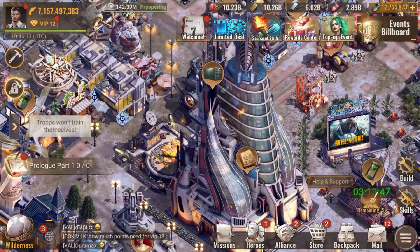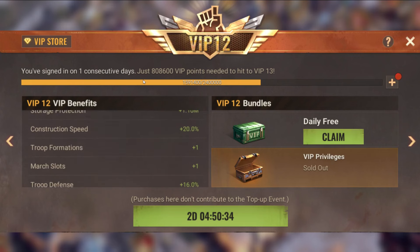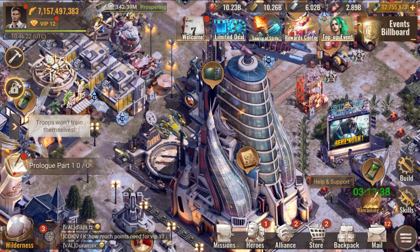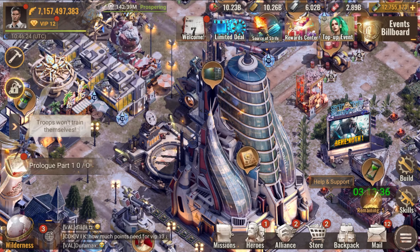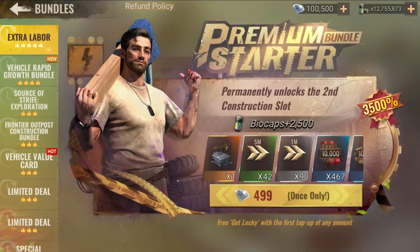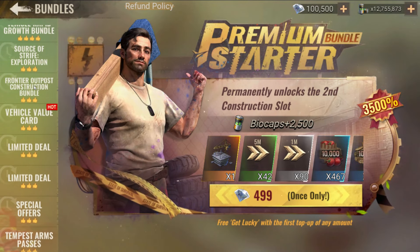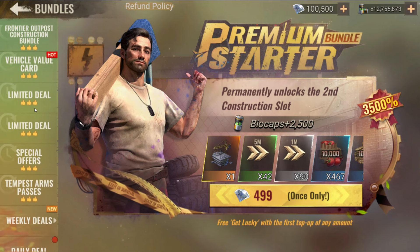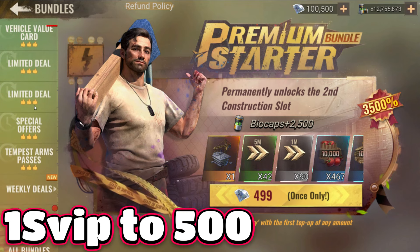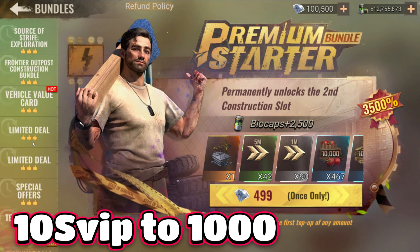There is a warning I want you to know: once you upgrade into SVIP, all of the bundles will turn into SVIP, and they will have a much lower rate than the standard rate. The standard rate is 5 to 1, but the SVIP rate is going to be 10 to 1.